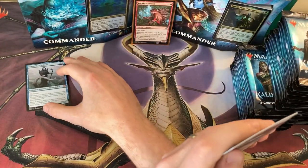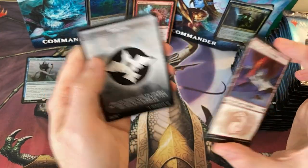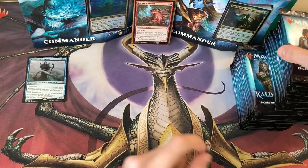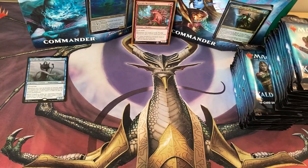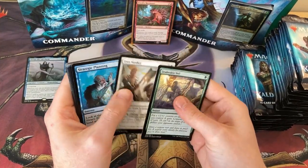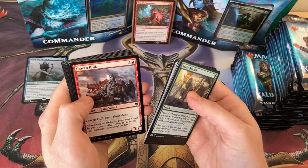I'm going to have a pile for mythics over here. It's a cool land, and one of the new foretell mechanic tokens, which is fantastic by the way. I've been trying out an Azorius control deck on Arena and it is fun foretelling those cards — they don't know what's coming.